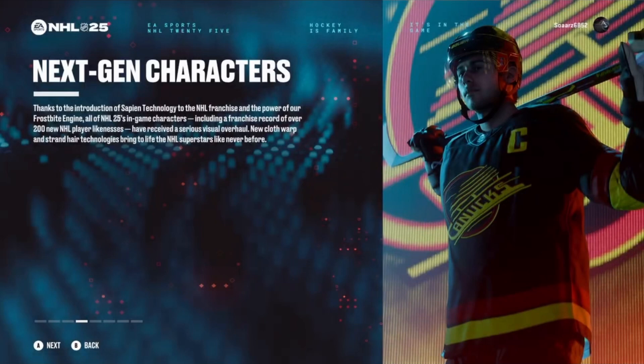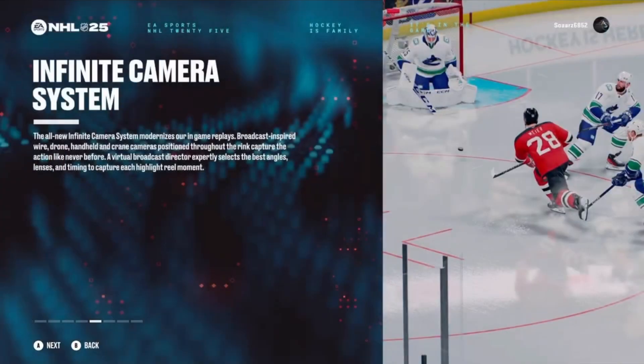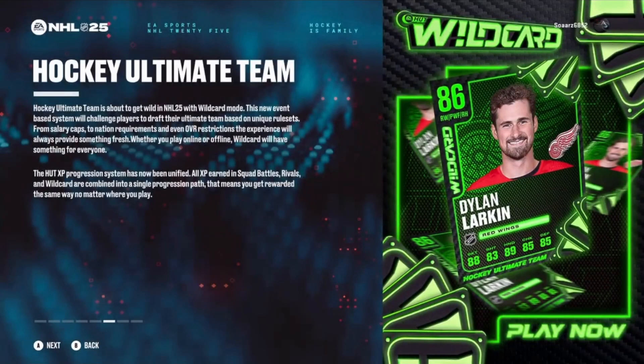Next is next-gen characters. The NHL franchise and the power of the Frostbite engine mean all of NHL 25's in-game characters — including a franchise record of over 200 new NHL player likenesses — have received a serious visual overhaul. New cloth warp and strand hair technologies bring NHL superstars to life like never before. The infinite camera system features broadcast-inspired wire, drone, handheld, and crane cameras throughout the rink, with a virtual broadcast director selecting the best angles and timing.